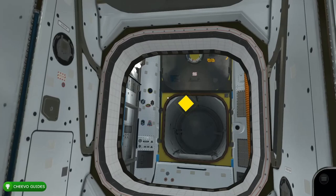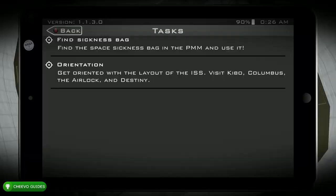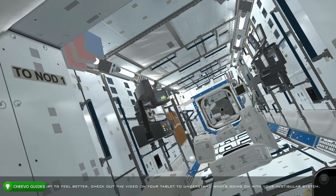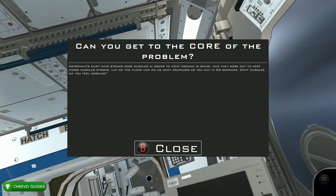Exit this area and go straight ahead to the opposite side, following the yellow indicator. Once you get into this little room, turn around and take a right. Your character should start to get sick by now. Once you get sick, pull up your tablet by pressing Start, go to your inventory, and press A on the sickness bag to use it. After a little barf session, you'll feel better. Then grab the blue book on the upper left-hand corner, and continue through this area to find another blue book on the upper right-hand corner.